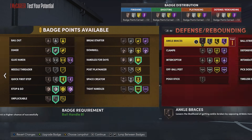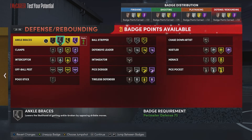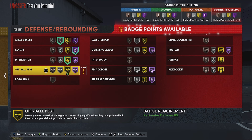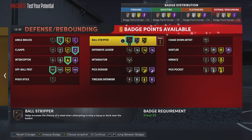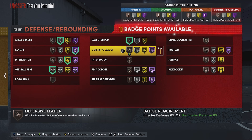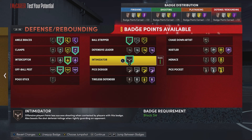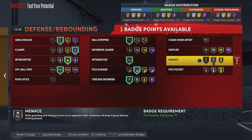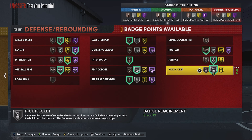For defense: Hall of Fame clamps, gold interceptor, silver off-ball pest, bronze ball stripper, bronze intimidator, bronze tireless defender, silver pick dodger, bronze hustler, silver menace, and silver pickpocket. That's it for me - Old Head TV. Be sure to put some pressure on that like and subscribe button, drop a comment letting me know what builds you'd like to see on the channel, and until next time, peace.